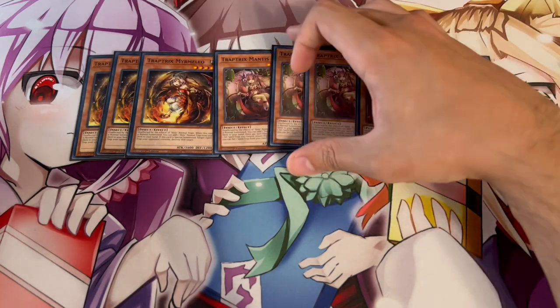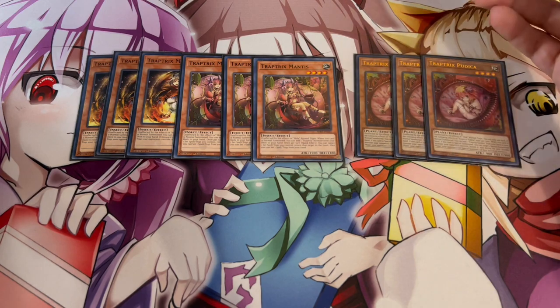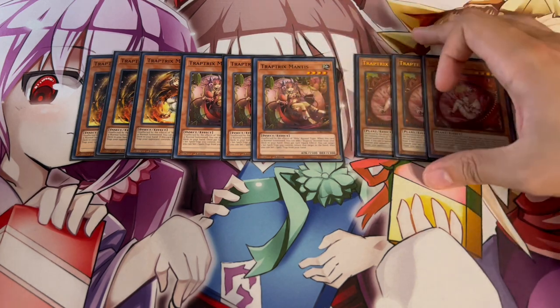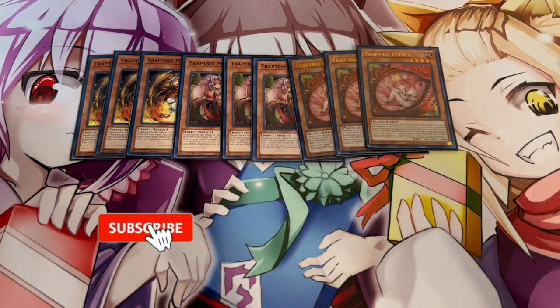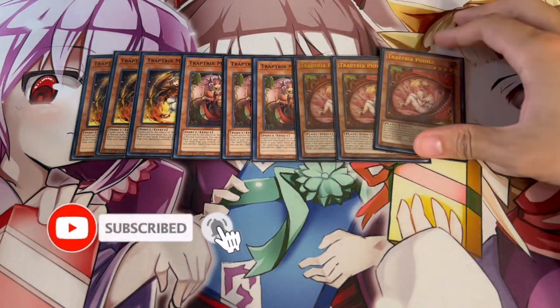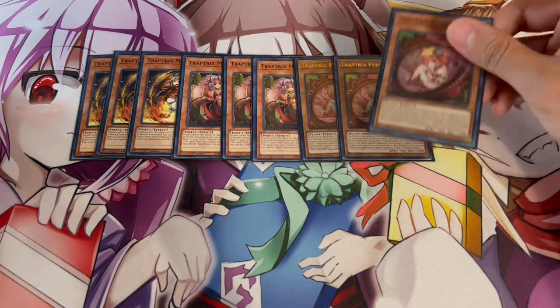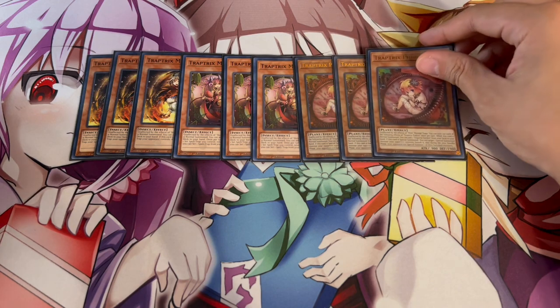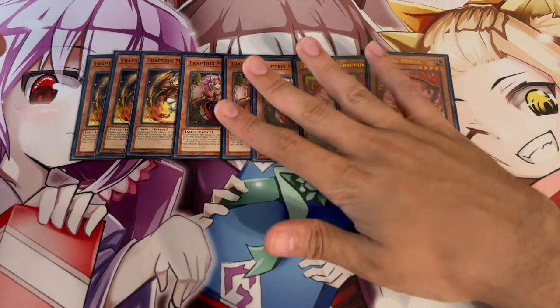Mantis has a really cool effect where you can add a Trap Trick monster from your deck to your hand — it gets you to one of your extenders, which is really powerful. Pudica is one of those cards that gets you to the field spell, which is absolutely insane in this deck because it gives you an extra normal summon. That's why you want three Pudica. Also, when this card is special summoned, you can banish a card your opponent controls, which helps you clear boards. That's why we're playing three of all the main ones.